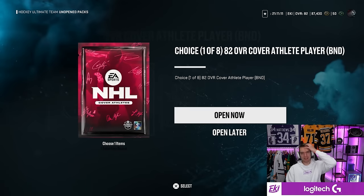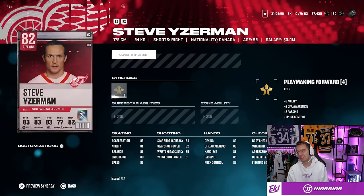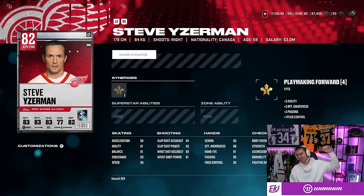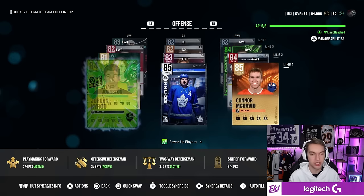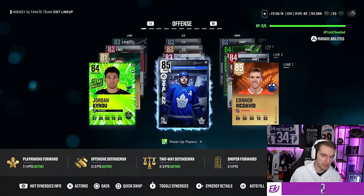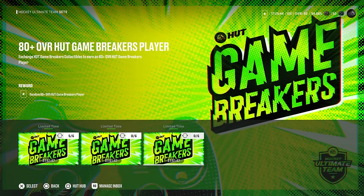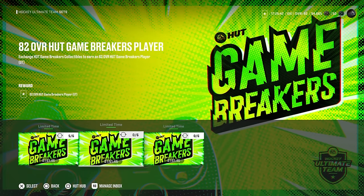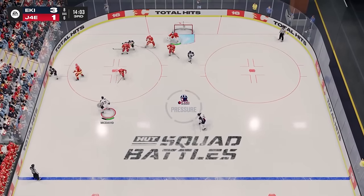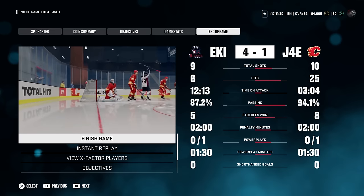I have an 82 cover athlete choice pack to open as the opponent left after a Matthews goal. I chose Steve Yzerman as the final piece to my team before Hot Champs. I have an 84 gamebreaker Cairo in my first line. I grinded the gamebreaker moments to get the 84 overall gamebreaker choice pack and went to score a hat-trick with Matthews in a squad battle game to open the pack.